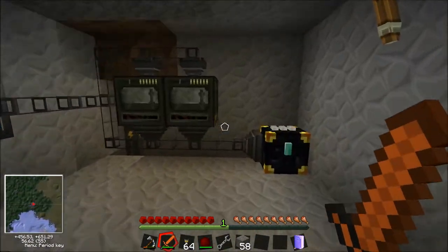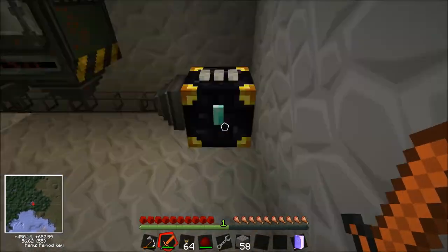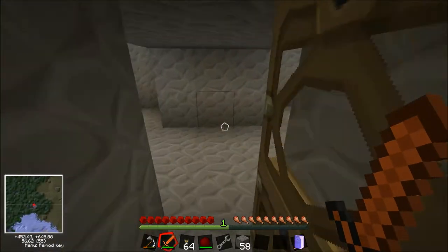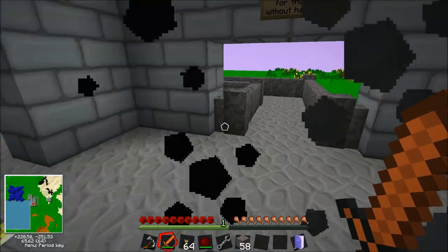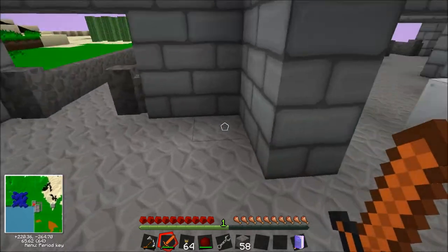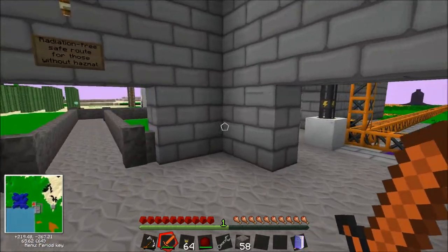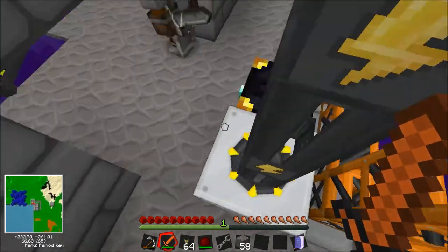We're going to get on with a bit of farming with MineFactory. Now this ender chest is taking all the stuff from the quarry and directing it straight into that system there. So if we come back to the quarry, we'll see that there's no longer pipes, no longer any chests in this room. All the stuff is going into this ender chest.